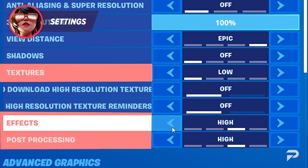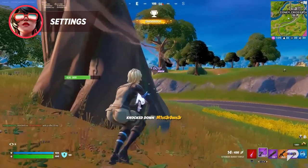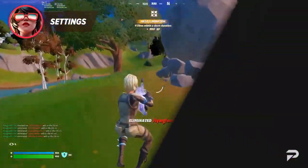Textures, effects, and post-processing are going to be set to low. Once you see how many frames you're going to get with these settings, you can see if you can turn anything up.